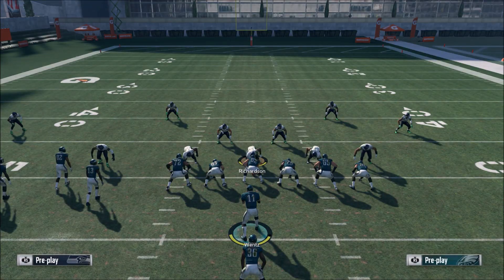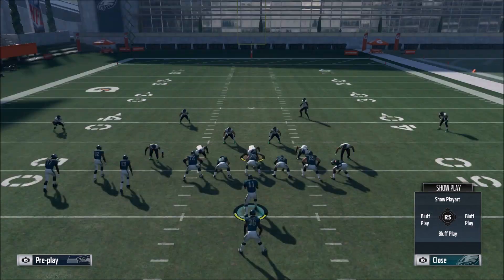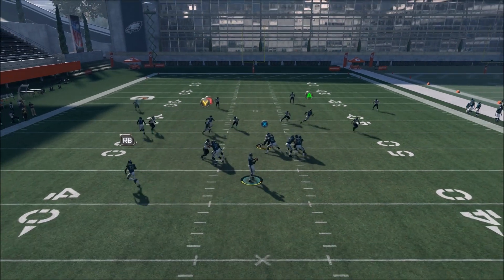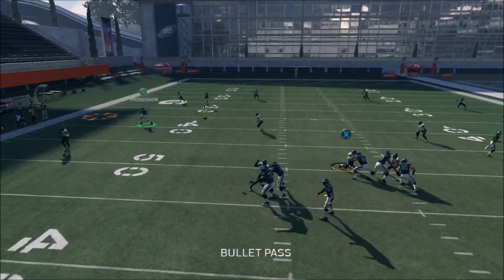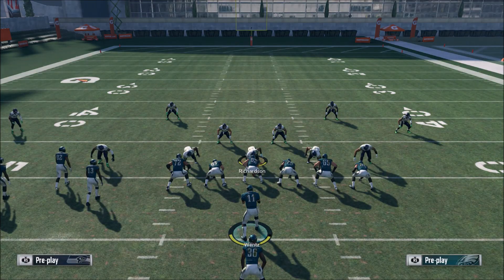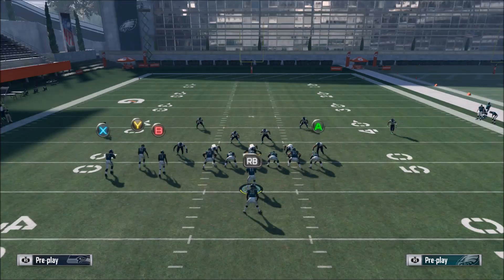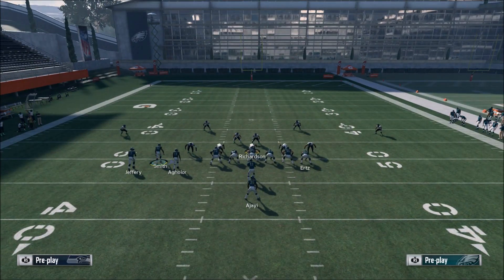That's one thing to look at. Now on the other side of the field, when they're playing underneath coverage, that's when you have the speed out to Aguilar, which is going to be very good. I like to pass lead this up just to be safe. I like the speed out better than the corner on this play, but it's good — it's nice to have an option on both sides of the field.